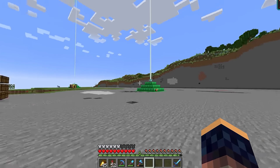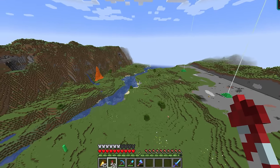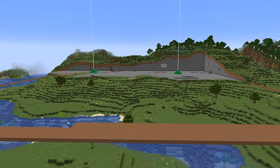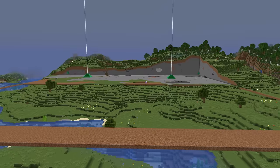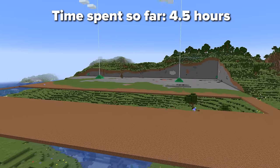This is the height we want to build our storage room onto, so the next task is to create a smaller version of the super flat world by filling all of this in with dirt. And this is the height of the storage room.